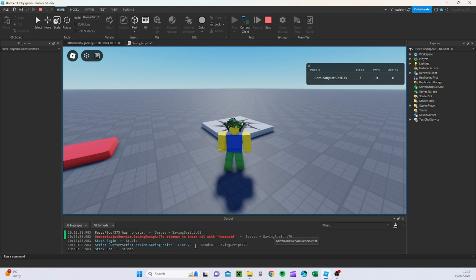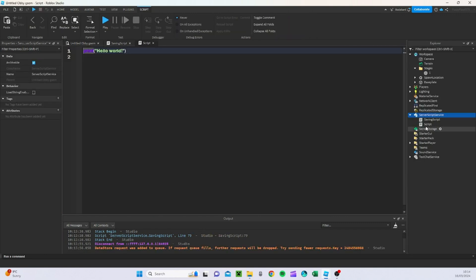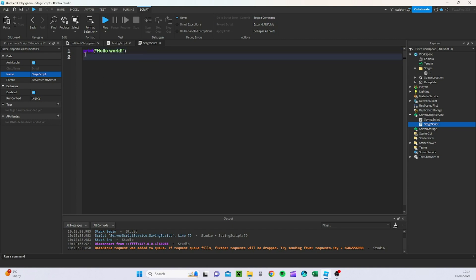Now let's make a stage script. We can do this by going again to ServerScriptService, adding a script, and naming it 'stage script'. What this is going to do is render our stages. Once again, the code will be in the description.